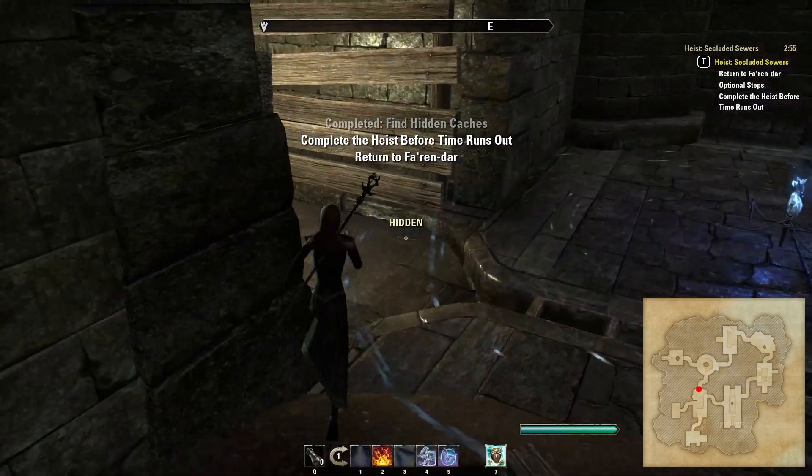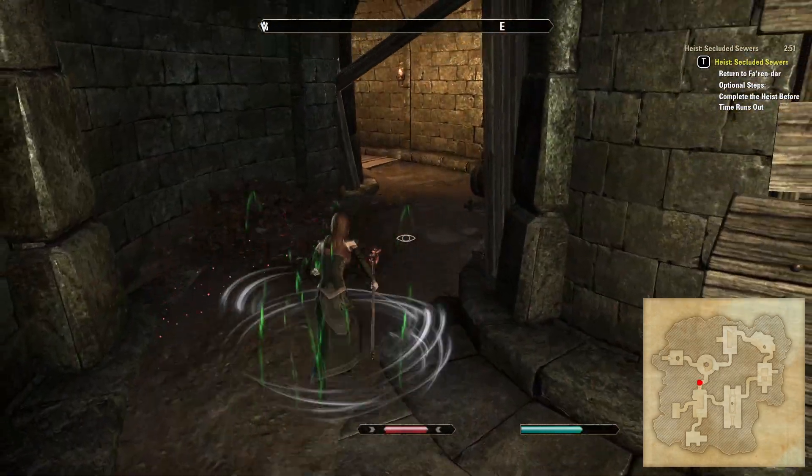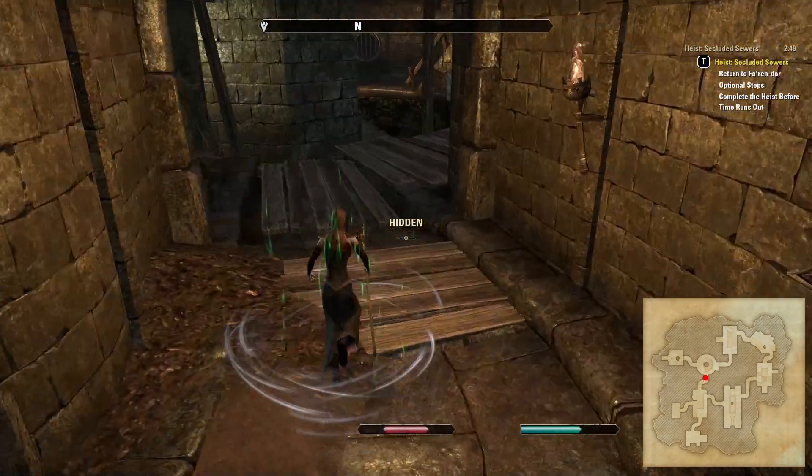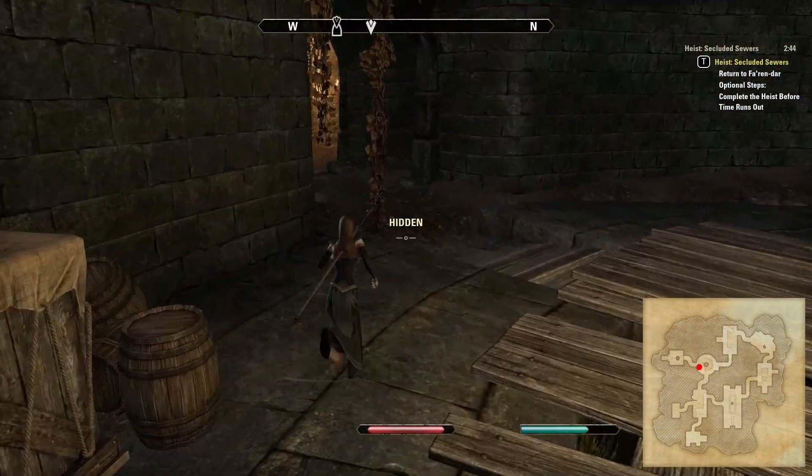Once done, head up the corridor leading north to take you back to the first room, being careful of a couple more traps and the possibility of a boss spawn. Then exit west to get back to Farandar to complete the quest.